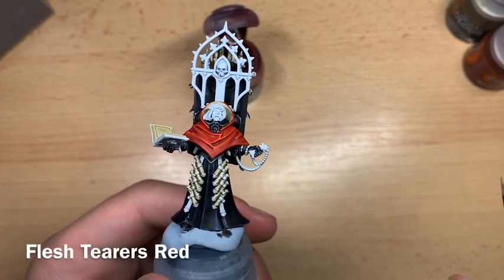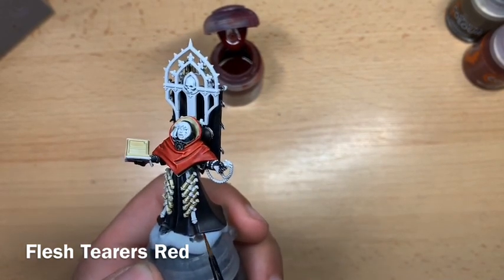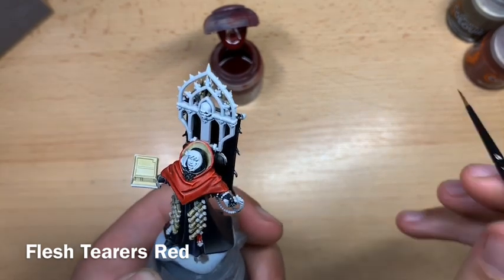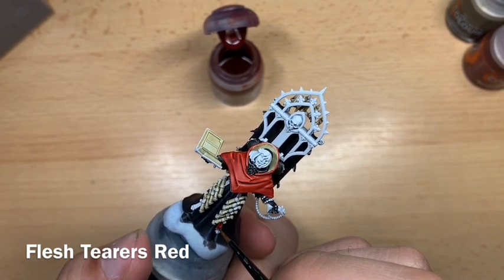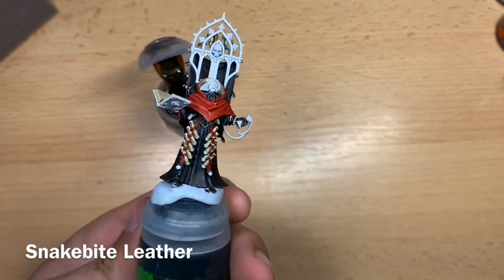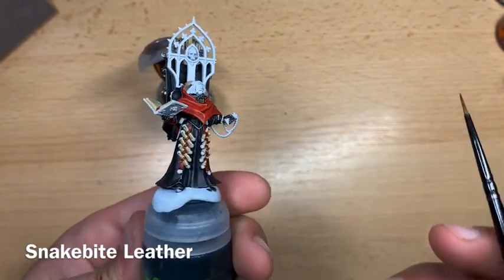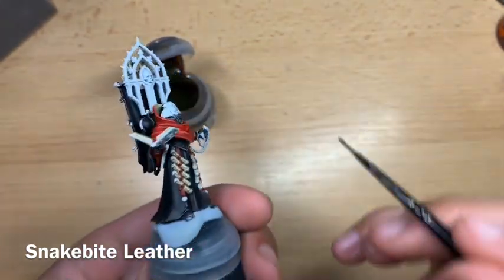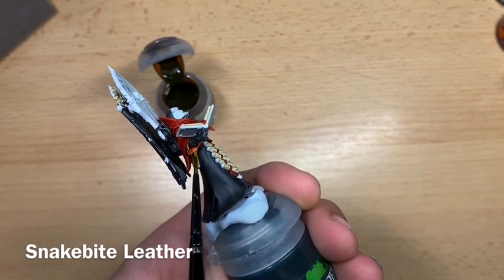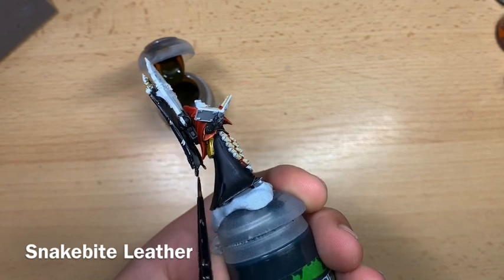Once Skeleton Horde is dry, pick out all the remaining red details with Fleshterrors Red — things like the straps holding scrolls together. Very carefully paint Fleshterrors Red over these details. Then do all the leather: holsters and various belts using Snakebite Leather. Pick a leather detail like the gun holster and brush Snakebite Leather onto it.